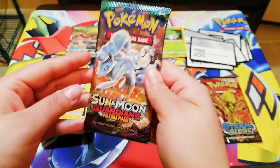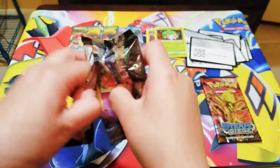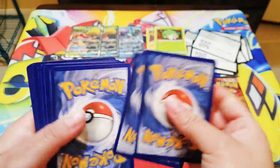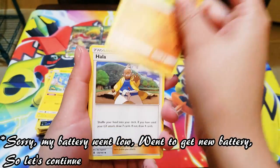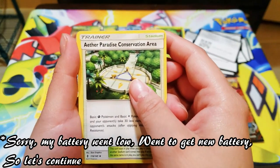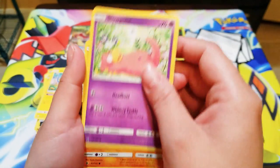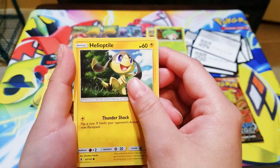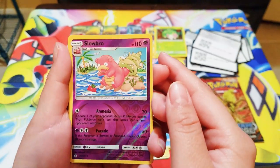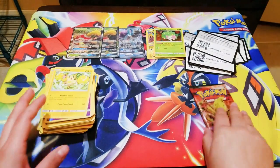Cards keep falling everywhere! Okay, Sun and Moon Guardian Rising. Code. Sudowoodo, holo! Aether Paradise Conservation Area — let me say it right — Aether Paradise Conservation Area. Slowpoke, Helioptile, Murkrow, Alolan Sandshrew — very cute — and Slowbro and reverse foil, and Oricorio, and a rare. Last pack — Steam Siege X and Y!